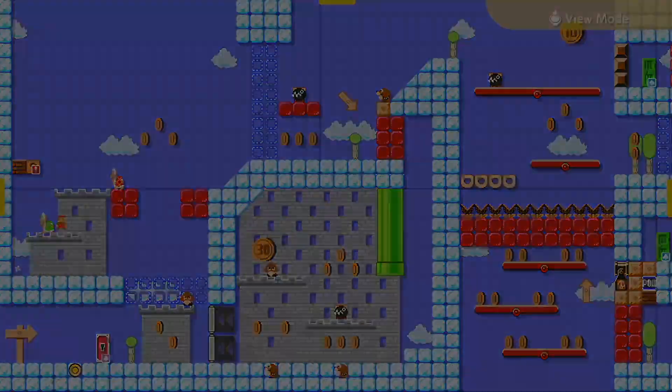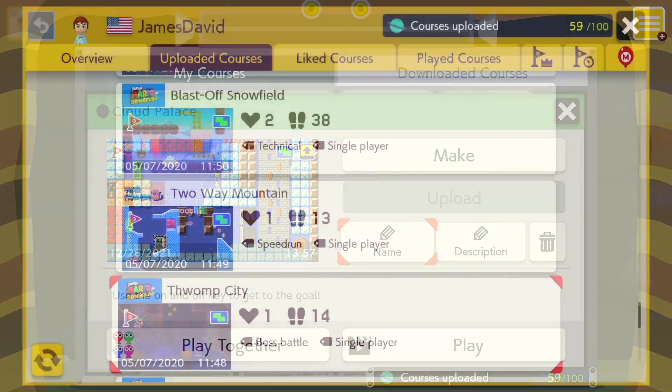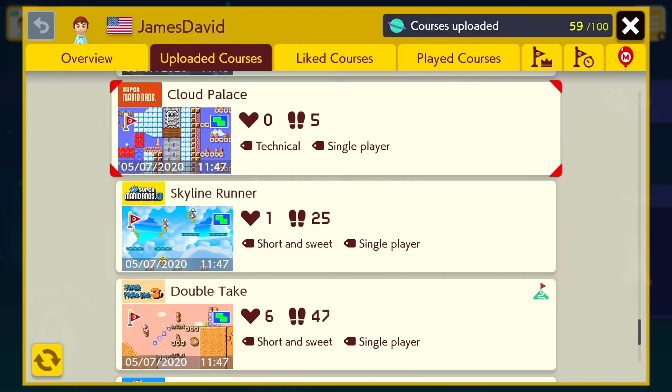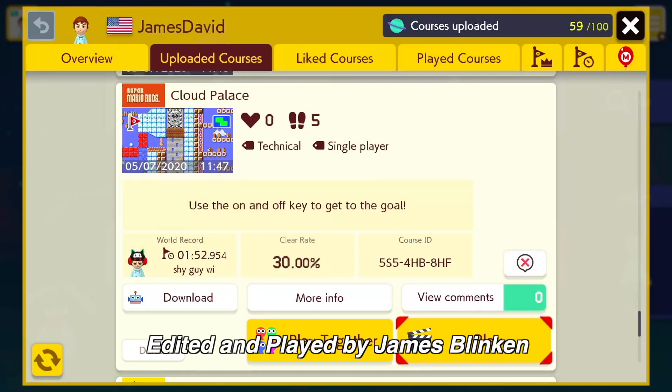I should leave you off with the code to play this level. It does not have many plays, but you can all change that. And that's the world record - three out of ten clears. Play the level if you are so inclined. But anyway, that's all for this video on Super Mario Maker. Next video, new level. See you guys then. Goodbye.